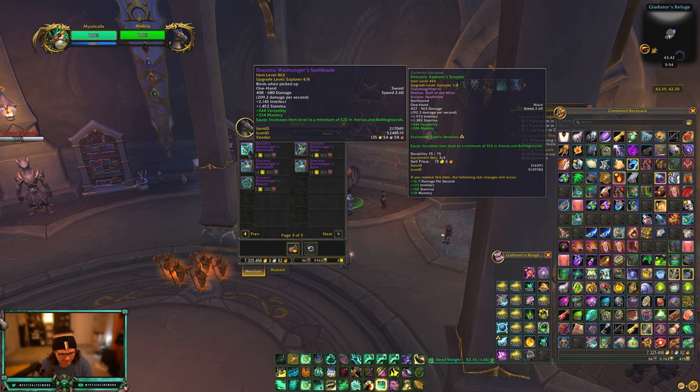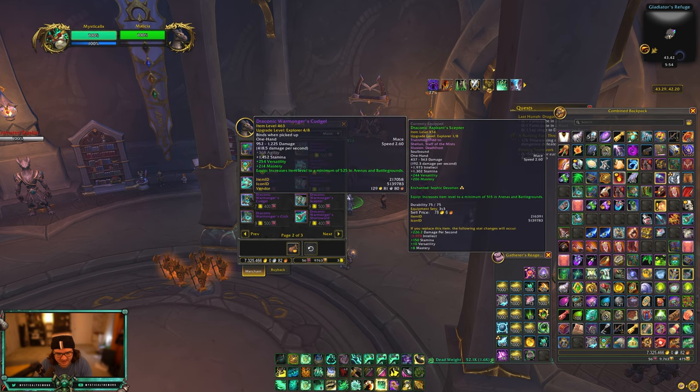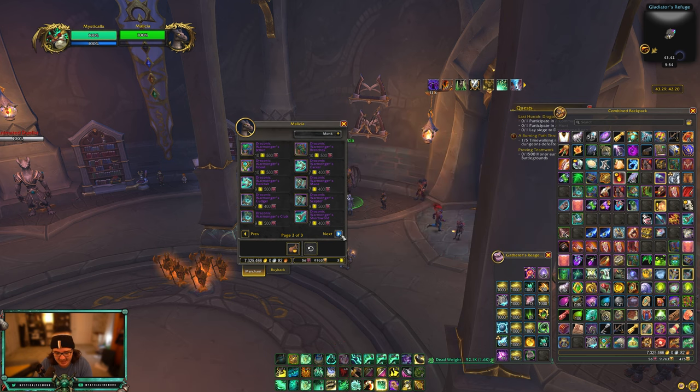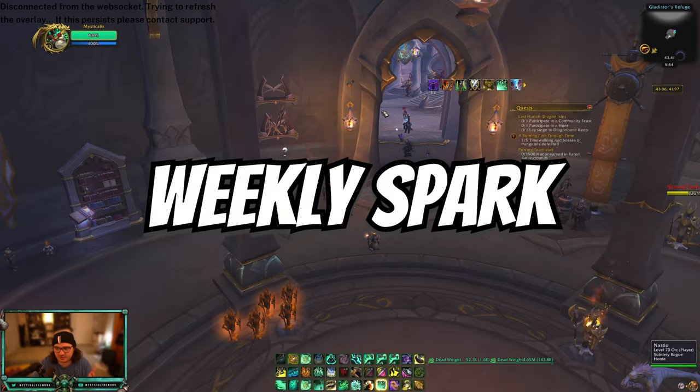I bought the offhand this week and next week I'll get the main hand. Rogues might go for weapons too. There's some good gear in here, so take a look at what you have and what stats you want. This gear is slightly lower item level but has really good secondary stats, so depending on your stat priority it might be worth doing the quest to get some early gear fast.